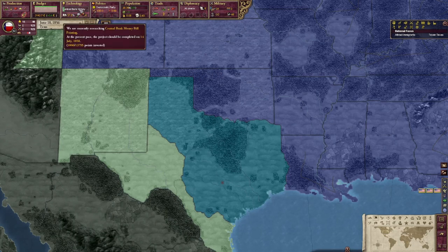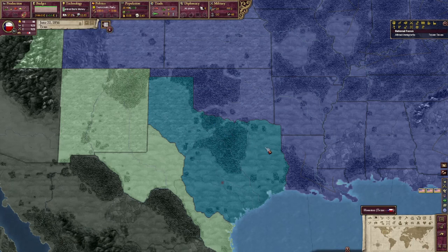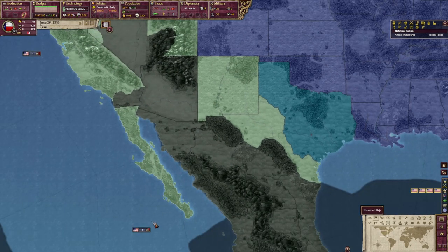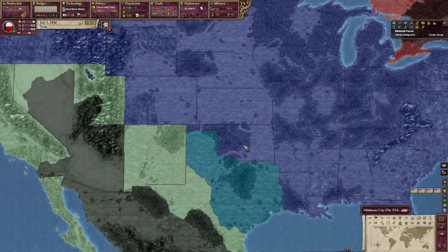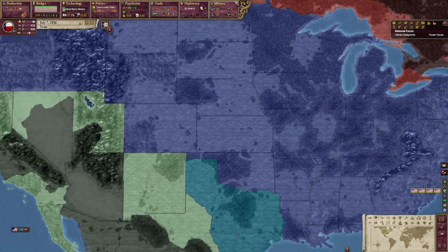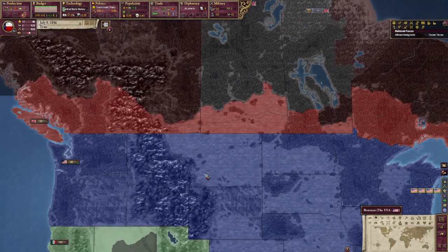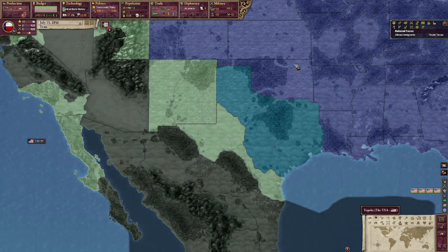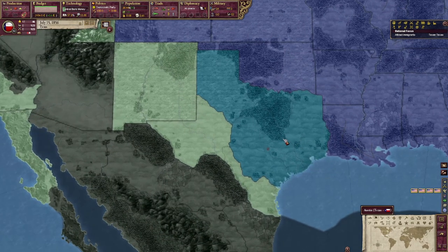We're working on central bank money bill printing. Just saw something light up over here — it's because the US is sending a ship around and I get to see what my military ally sees. That's kind of nice — a very minor perk for getting dragged into major conflicts with them.